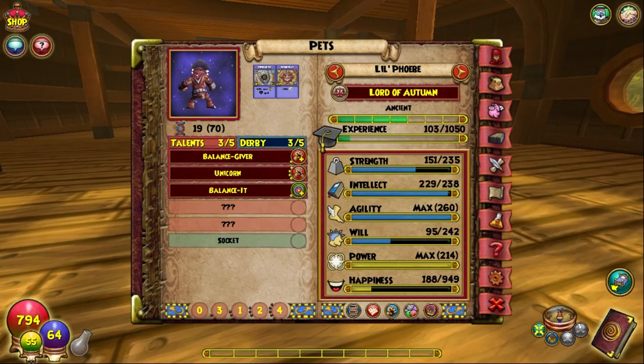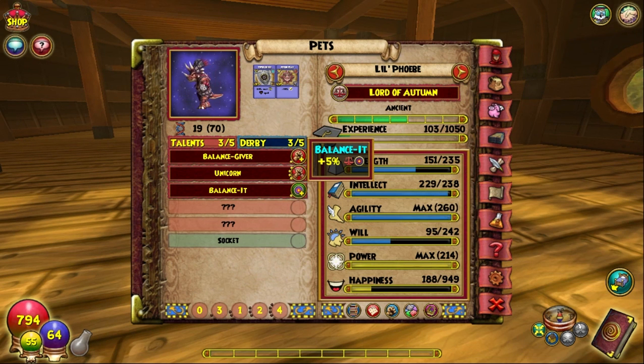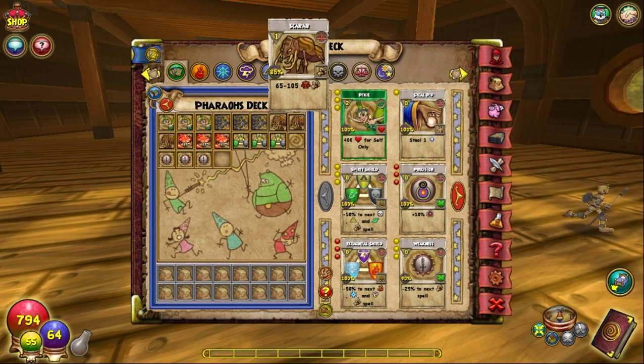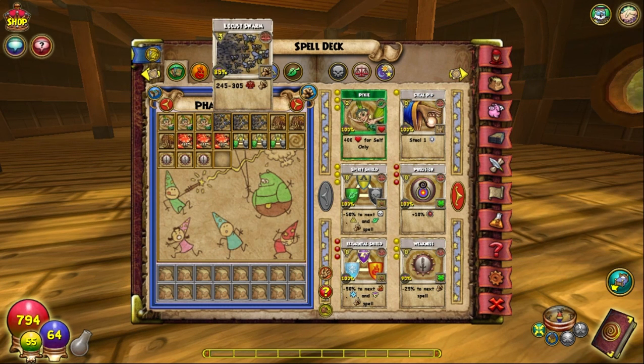The new pet I have is Little Phoebe. This is a really good balanced pet, especially if you have good stats with it. I had my other characters breed and train this pet to be as good as I could get it, and get it up to ancient. I have the balance giver, which gives me plus four balance attack, and the unicorn may-cast spell. This means at any point during a duel, Phoebe will cast the unicorn spell, which will heal me and my teammates for a certain amount of health. And it's a great spell to have on a pet, plus balance accuracy for 5%, which helps all the spells at 85% or 90% — this will increase those accuracies so I can cast spells and fizzle less.